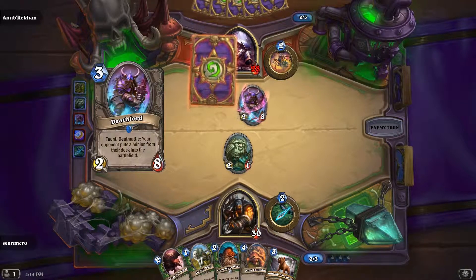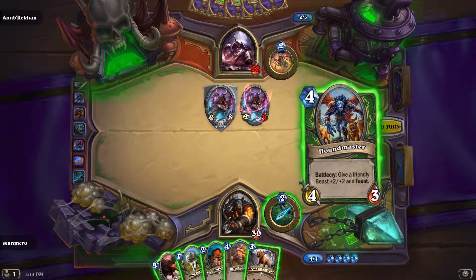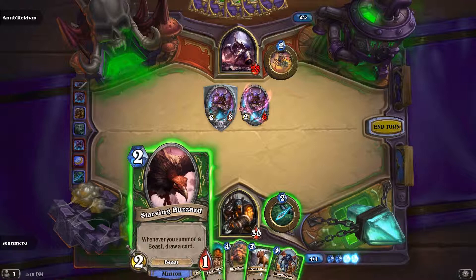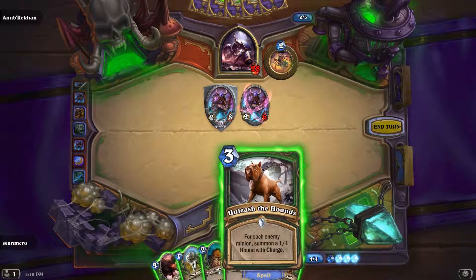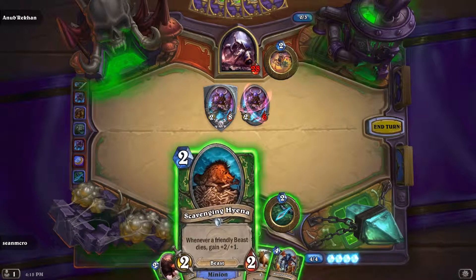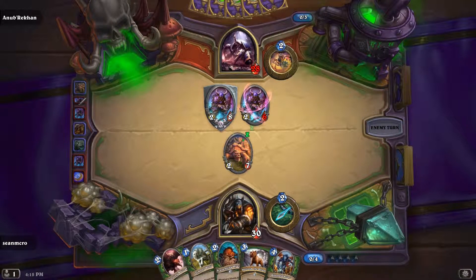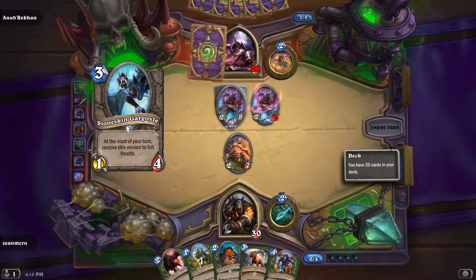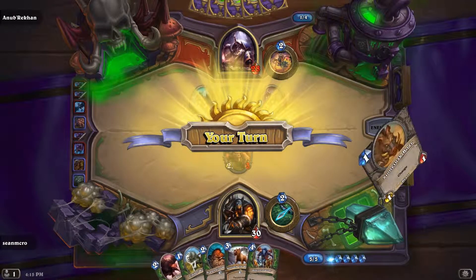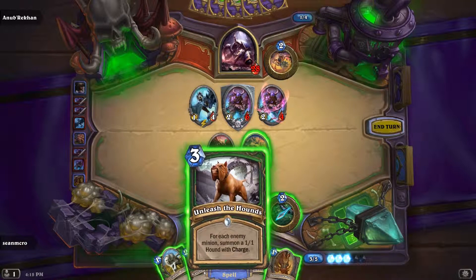So far nothing too crazy. That's kind of annoying. Alright, Hound Master — I think what I'm gonna do is just shoot him some more. Let's try that on for size, see if he takes the bait. Looks like he took the bait pretty well, so far so good. Go ahead and throw out a Buzzard so I can get some better cards.